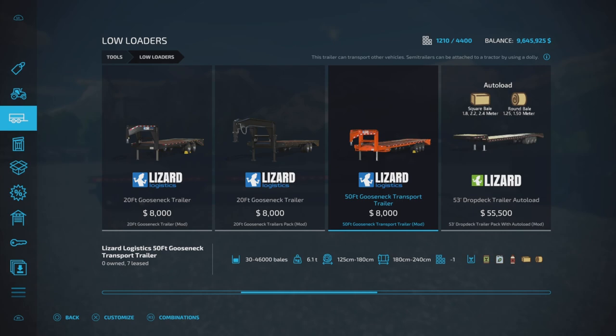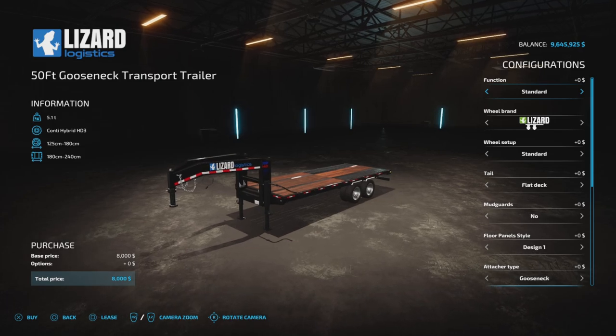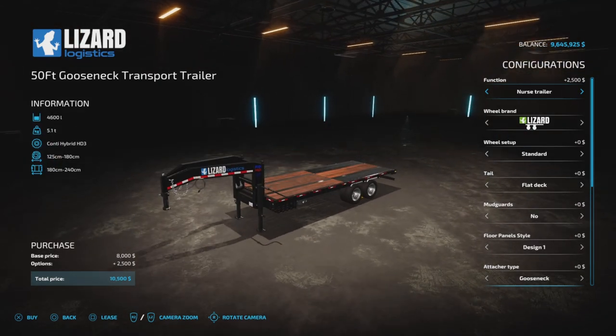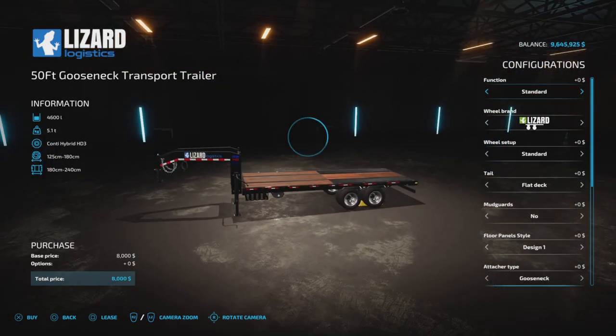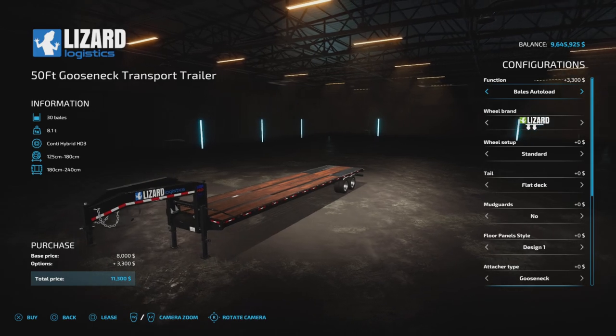It's only 8,000 to buy and it's 11 slots. You can have it as a standard nurse trailer which puts crates underneath — this one takes 4,600 liters. Then you have the nurse trailer unrealistic option at 46,000 liters. Then we move over to the big boy which is the bale auto-load.